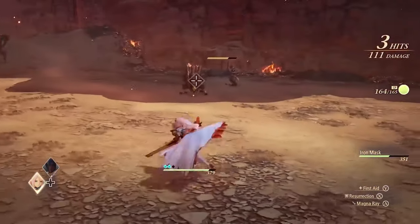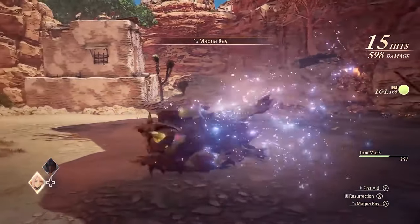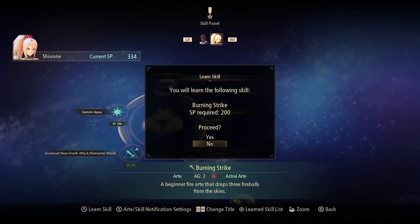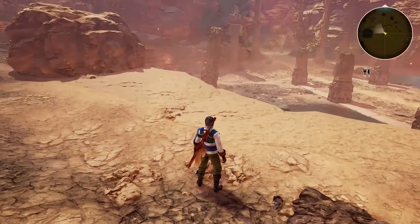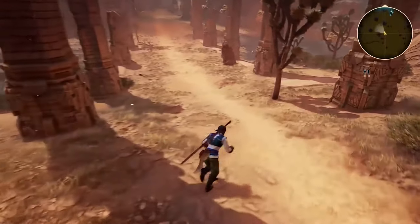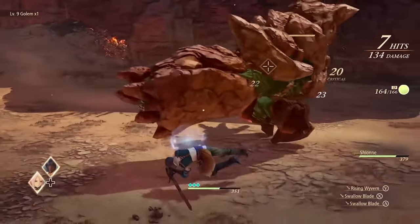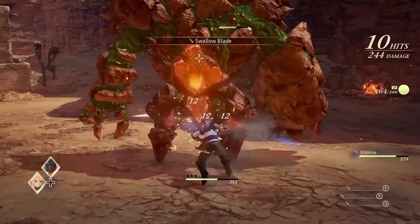Tales of Arise. This is like a soft reboot to the series visually, and when you see it for the first time, the graphics are so impressive. It is highlighted by its stunning art direction, vibrant environments, and detailed character designs. The game uses an atmospheric shader that gives it a unique painterly aesthetic, almost like Breath of the Wild but enhanced. The environments are richly detailed, from lush forests and expansive plains to intricate cities and mystical landscapes, rendered with vibrant colors and dynamic weather effects.